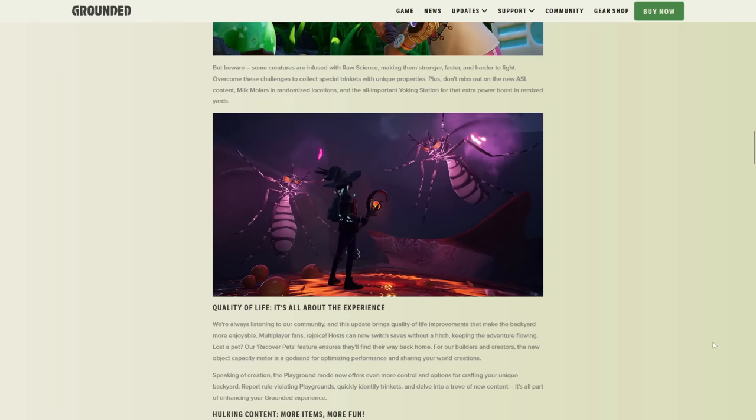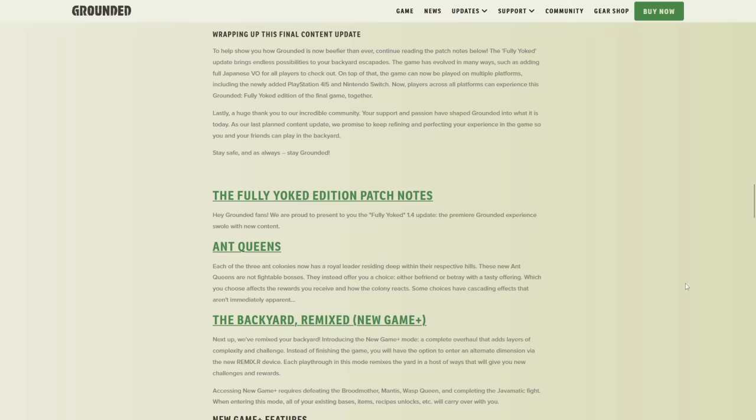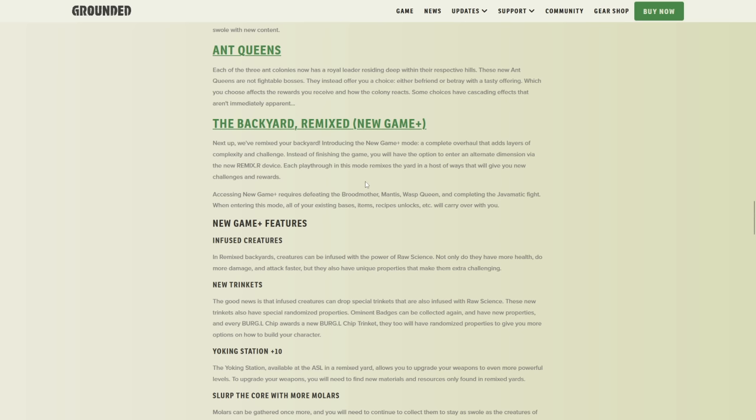Some quality of life stuff. We already know about the bulk hulking up using the Yoke Girth Station. This is the final content update, so they'll still be doing patches after that. New Game Plus: you have to access it by beating the Brew Mother, Manus, and Wasp Queen, and doing the Java Matic — essentially three optional bosses. They excluded the Infected Brew Mother, probably because it can be quite challenging. I wonder if the Director is also optional — I can't even remember at this point.